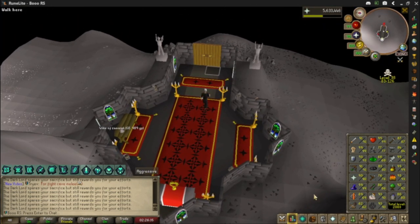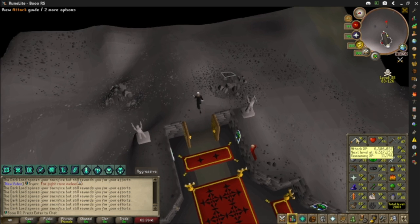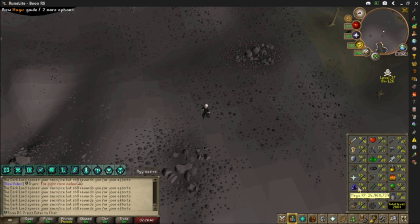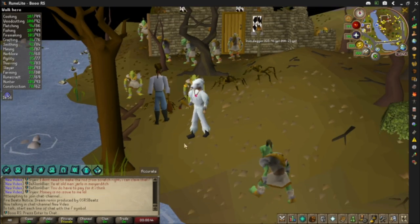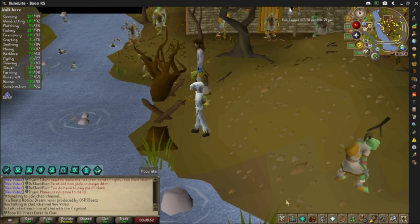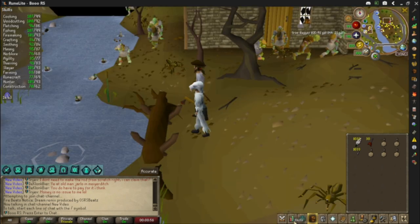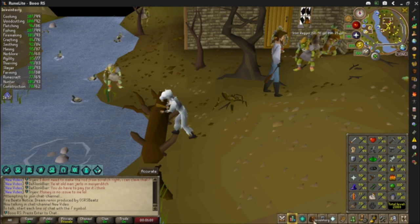We just jumped from 83 to 90 prayer — a quick seven levels. We're at base 90s across the board for combats, only 11k off of 92 attack, so I'll probably go grab that here shortly. I'm going to go for 99 hunter right now. We're heading out to the wilderness — we are at 93 hunter, so I'm thinking in about an hour I'll be at 99.